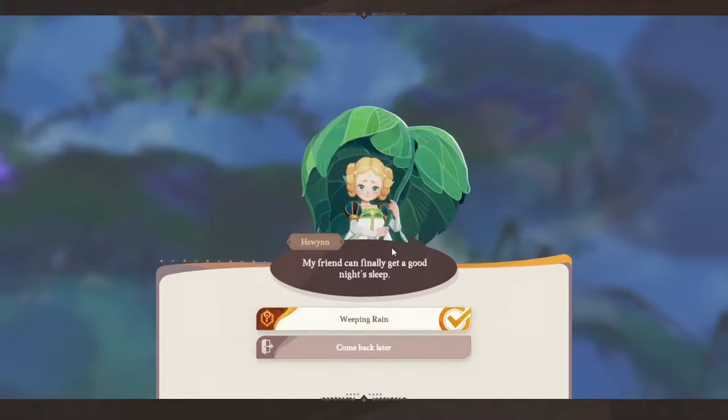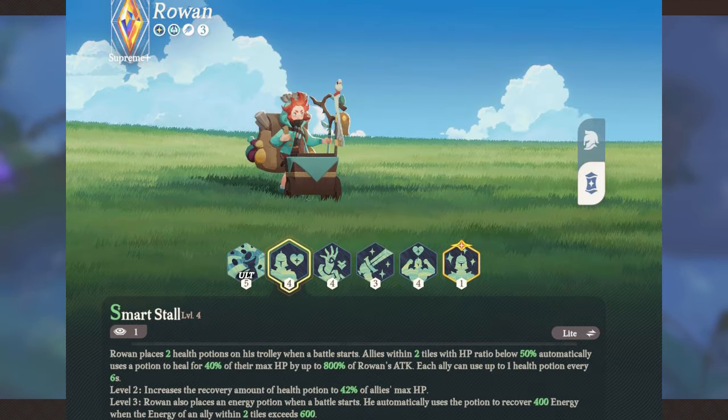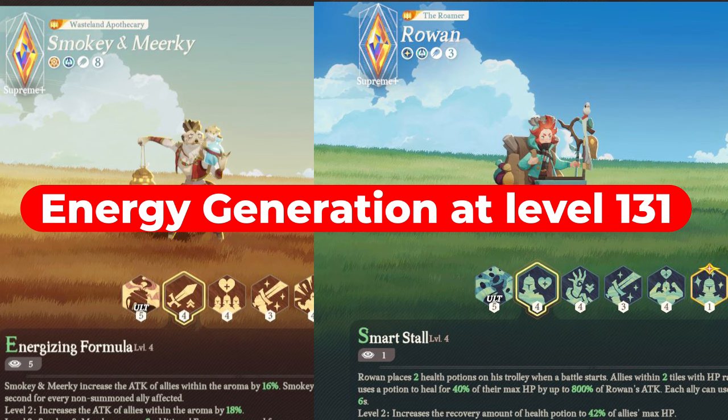Fizz will empower her summoned unit to deal 320% more AoE damage. Similarly, if you're looking for more energy generation, you can switch to Smokey and Mirky or Rowan, who unlocks energy generation at level 131.